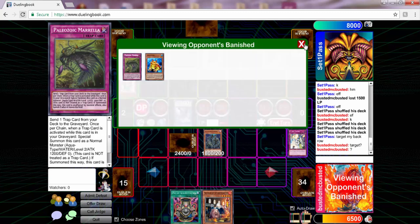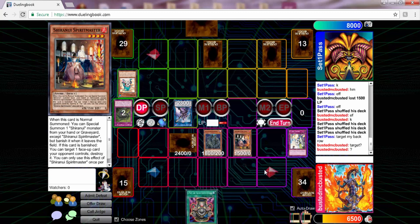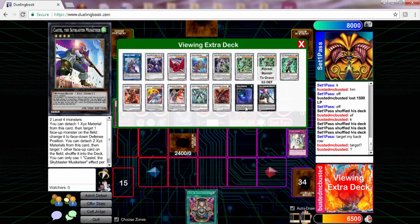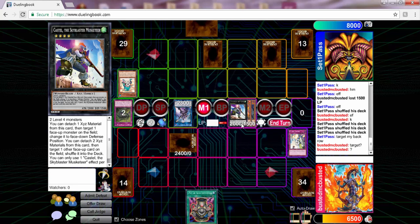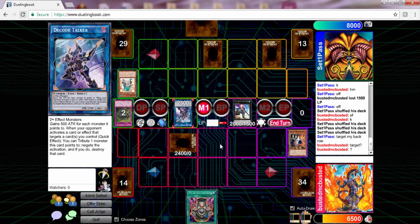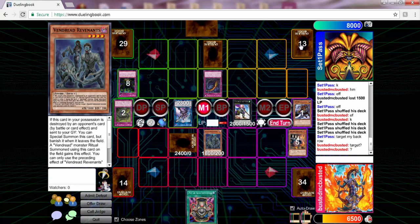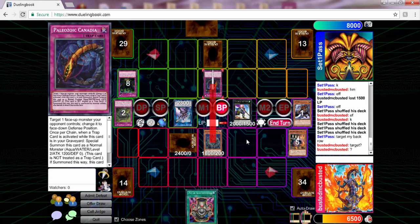As long as I can get back into the duel, I'm checking the graveyard and banished pile to see what I can use for Pot of Acquisitiveness. I normal summon Spirit Master so I can go into Castell, but I don't have to — I can save Mizuki to get back Revenants. Then he uses Lost Wind and I'm just about to get wrecked. I have a dead Pot of Acquisitiveness in hand and can't really establish anything.